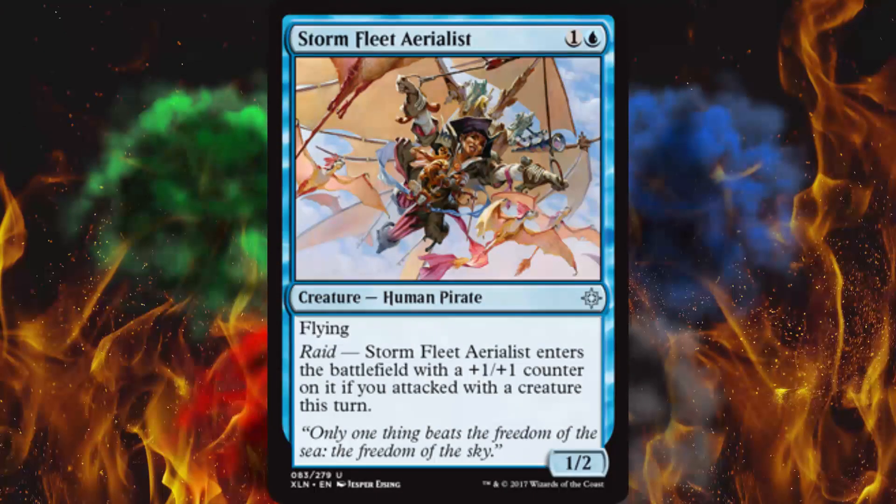Next up, Stormfleet Aerialist — love the artwork on this. It's a flying 1/2 with raid: when it enters the battlefield, it gets a +1/+1 counter if you attacked with a creature this turn. So that would be a 2/3 flyer for 2 in blue — that is really good. You could cast it without raid, I guess; a 1/2 in the air can do some stuff, it's just quite a bit worse, so you'd almost have to have raid to make this worthwhile. But it's not like you can't cast it in an emergency.